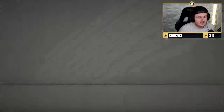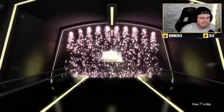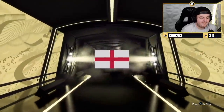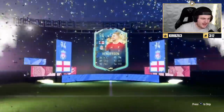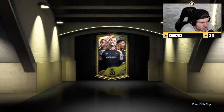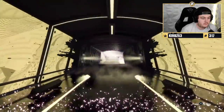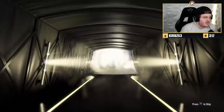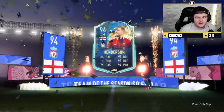We've got to name our skills pack now. What are we getting here? Probably English, right? Nice — another Jordan Henderson. Sick. Next one — we've got Jamie's squad. Please be better. English again. Wowee. Another Jordan Henderson. Wow. Thanks EA. What an amazing win.